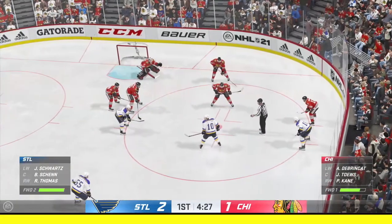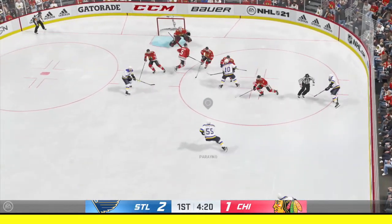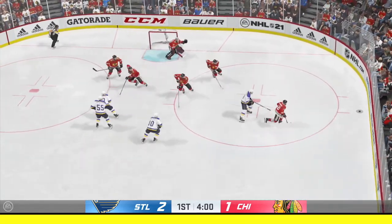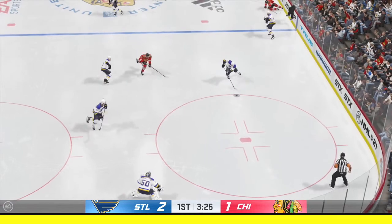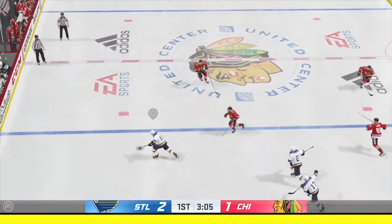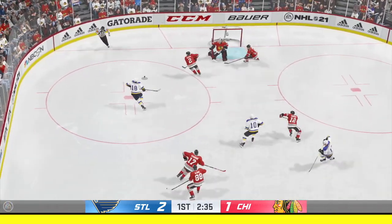Getting into the later stages of this period. St. Louis is trying to build on that one goal lead. Shenz won the faceoff deep inside the offensive zone. Shot right in front! Denies him in close. Nice move by the goalie to get out close to the shooter — makes his presence known on the ice. St. Louis tries to break out from their own end. Working the puck deep inside their own end. Here's a shot! Denies him on the play!